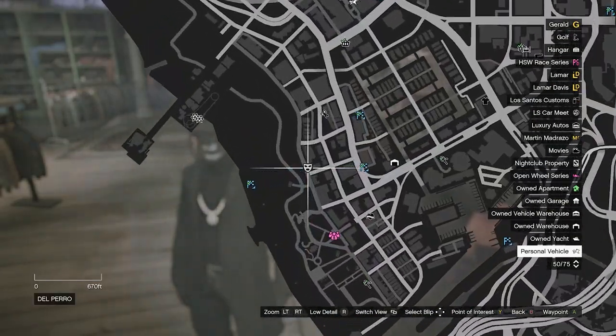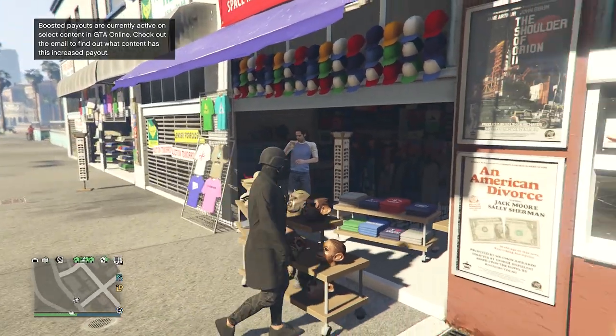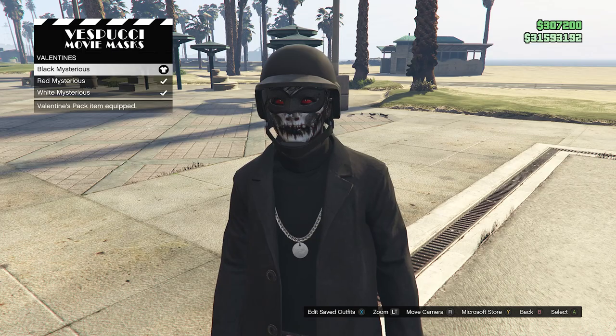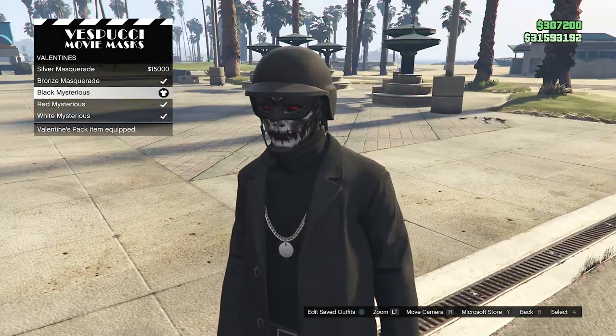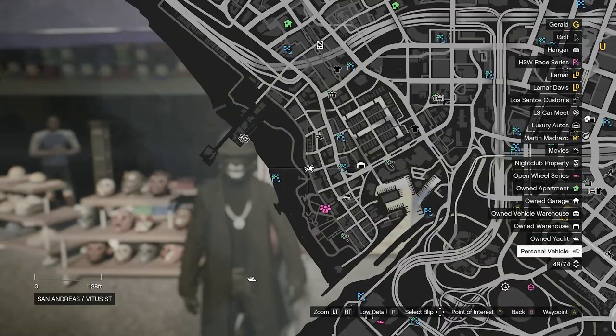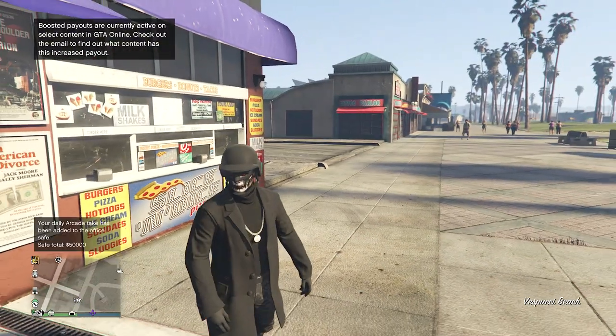Now we're going to head over to the mask store. Once you get there, walk over to the mask, scroll down to Valentine's on slot 22, and look for the black mysterious. After you equip the black mysterious, your bulletproof helmet will come off. Now we're going to head over to the pier so we can do the telescope glitch and merge the helmet with this mask.